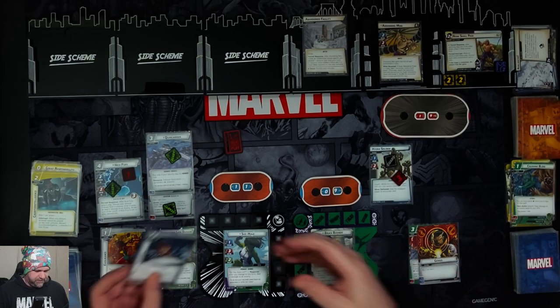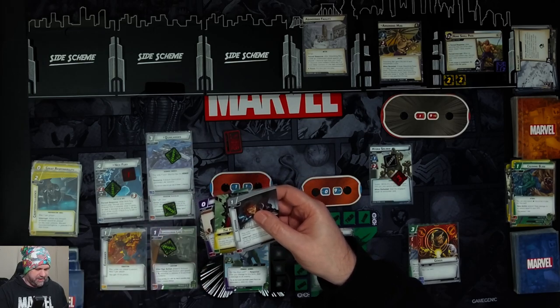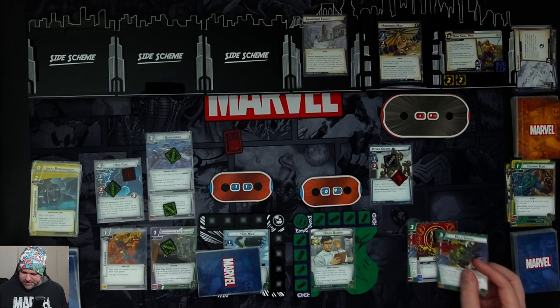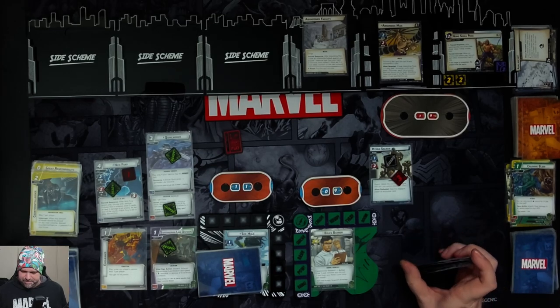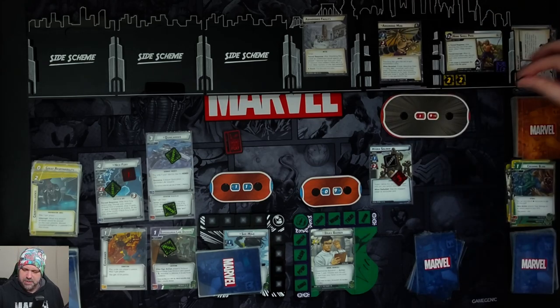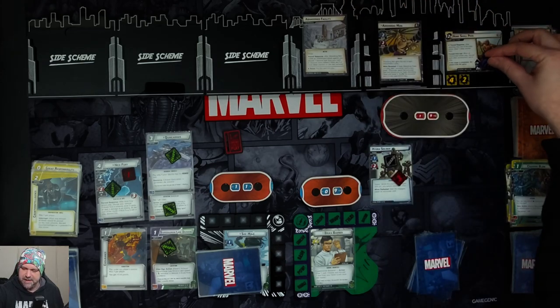She-Hulk gets four cards: Espionage, Power of Justice, Legal Practice, and For Justice. Bruce gets three more cards: another Hulk Smash, Thunderclap, and Upside the Head. We get two more threat on the main scheme and another delay counter.